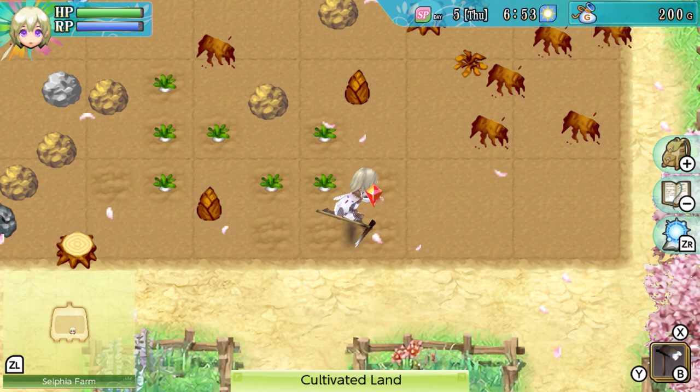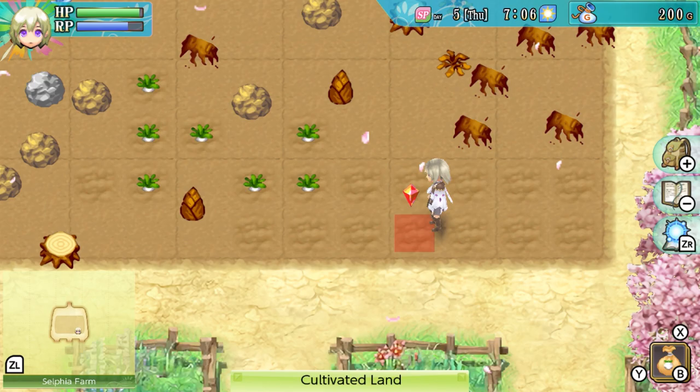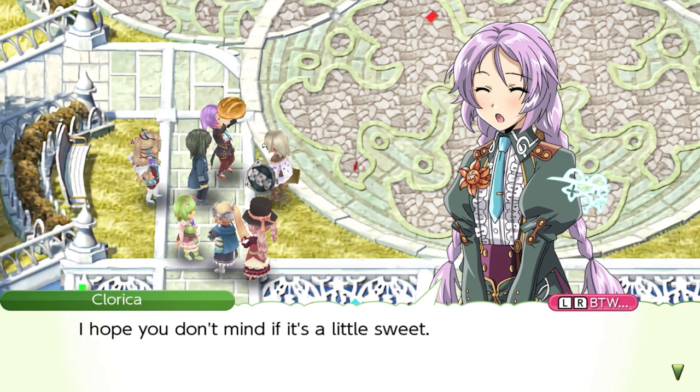In Rune Factory 4 you take the role of a boy or a girl suffering from amnesia after being tossed overboard from an airship and landing on a divine dragon in the city of Selfia. Hijinx ensue, and your character finds himself acting as a prince, in charge of improving the city and taking care of the local farm. The citizens are more than happy to accept you in their community, and it doesn't take long for you to take up arms to clear dungeons from monsters and unveil a moderately deep plot.